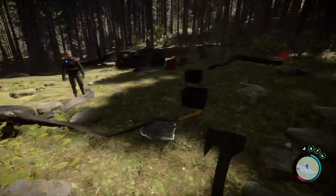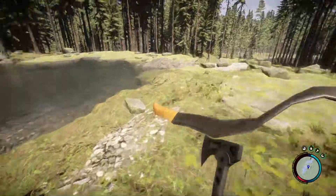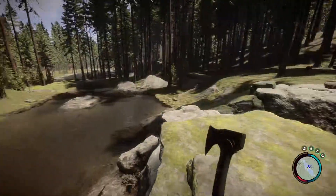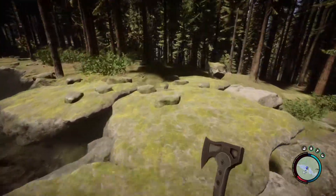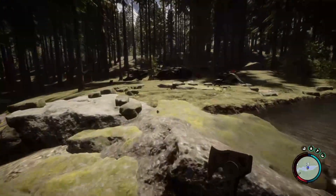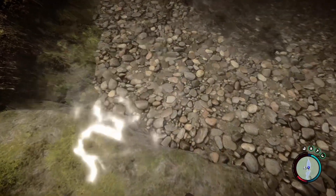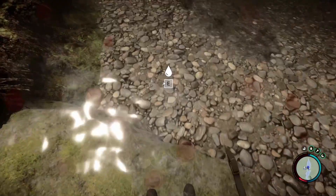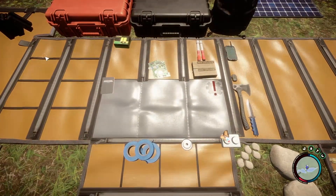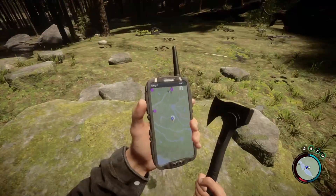Since we cannot settle on this exact spot anymore — I was going to build right here — we should look for a different spot nearby. Our food is gone and water is already draining like crazy. I think they added in that water is dirty now. Let's test it out real quick. Yep. I've got to be careful with that. Do we have any health items we can use? Nope. Okay, fair enough.